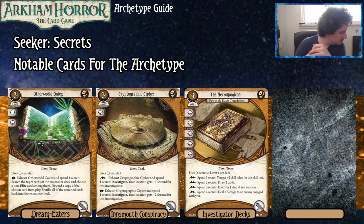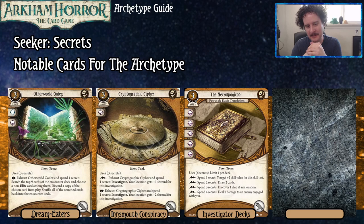The Cryptographic Cipher is a new card from the Innsmouth Conspiracy. As a Lightning Bolt, you can exhaust it and spend a Secret to investigate, but your location gets plus one shroud for this investigation. Or as an action, you can exhaust it and spend one Secret to investigate with your location getting minus two shroud. So the Lightning Bolt version effectively gives you a free extra investigation, which is really good. It only has three Secrets, making it a solid starting card until you can get to juicier stuff.